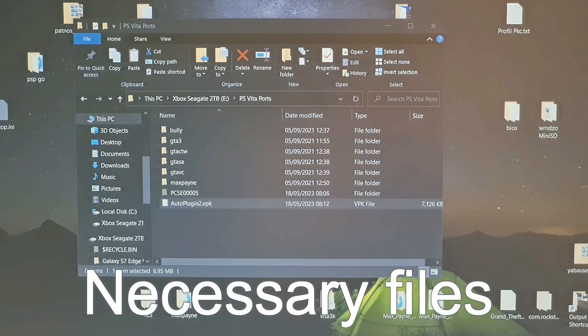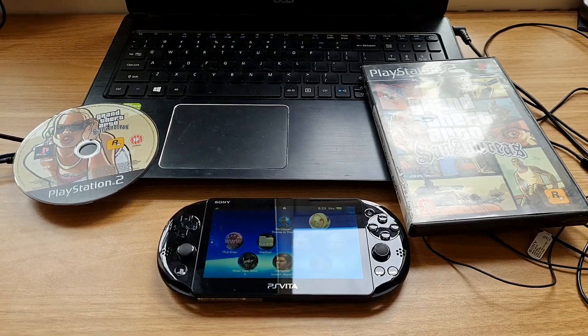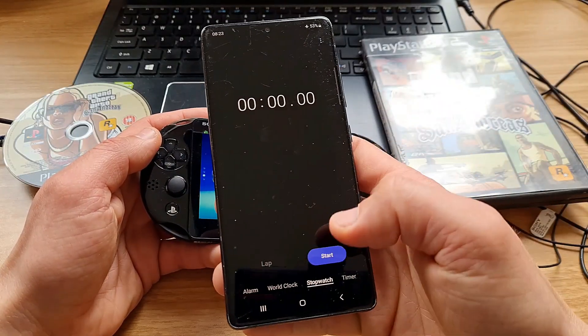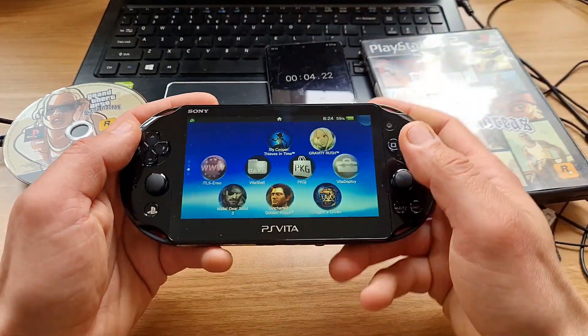As a preparation, I have my Vita connected to Wi-Fi with some free storage available. I also have all the necessary files on my PC ready to go. That's it — now let's begin with the hack first.